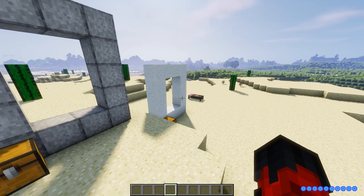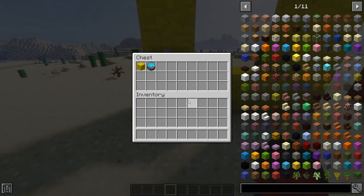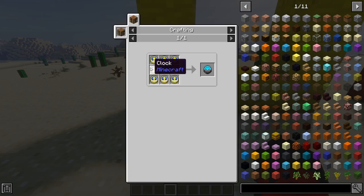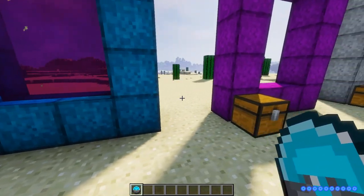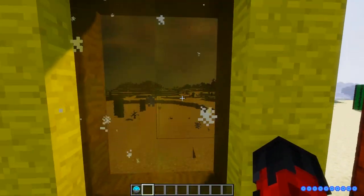We've got all these dimensions and we'll go over the others later as well — that area over there is actually a dimension itself. This here is Divine Rock, which you can get from the overworld from Divine Shards mixed with standard stone. For each of the twilight dimensions you need to craft a Twilight Clock — just a bunch of clocks crafted together — and then activate the portals with it.